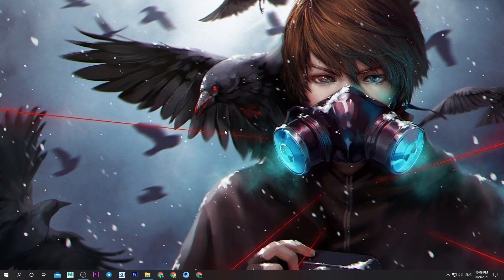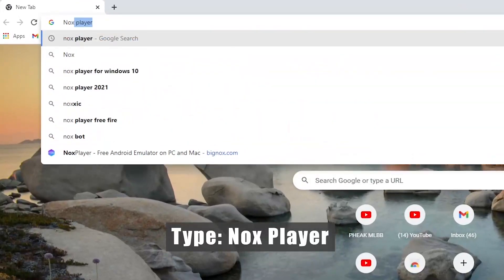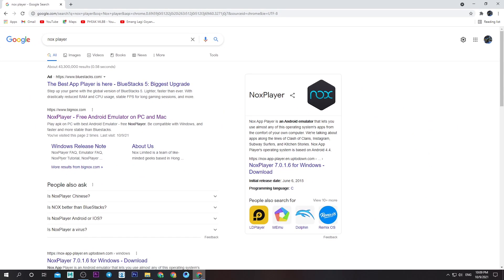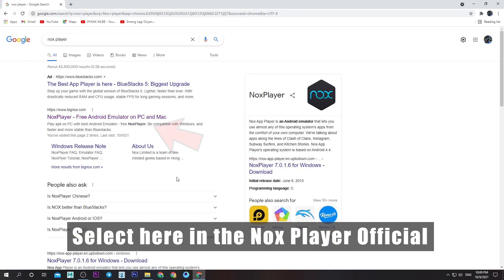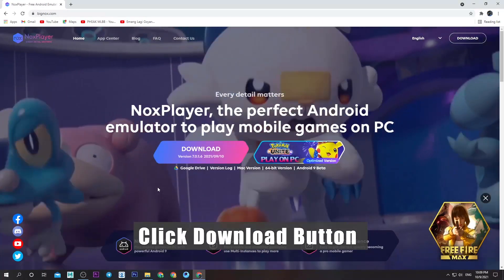So now let's start. First, open your web browser. Select here in the NoxPlayer Official site. Click the download button.